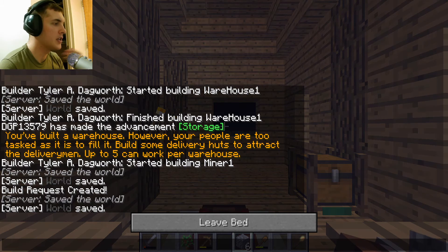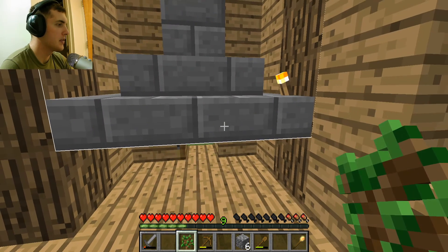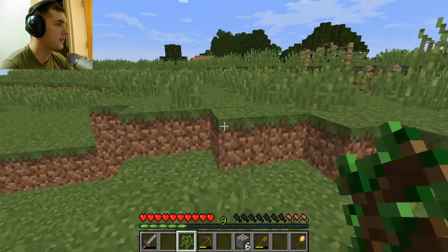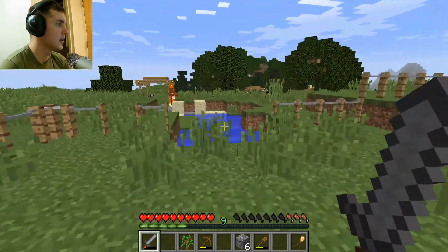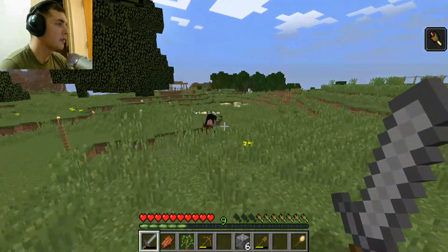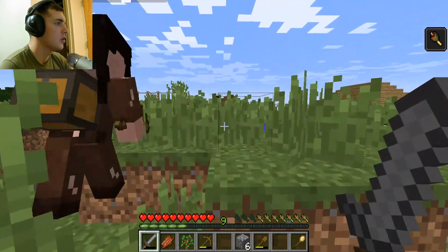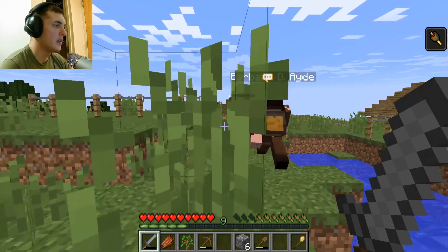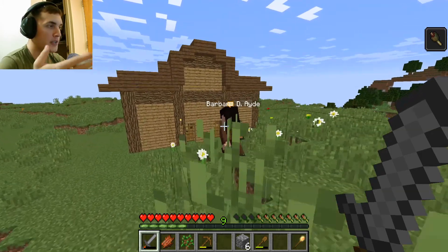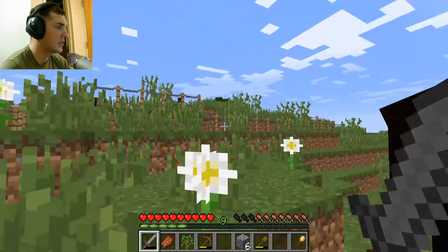Basically all the delivery man does is he goes chest to chest, and every resource that our people collect — she has two axes and she's taking them to the warehouse, because the lumberjack at the moment doesn't need them. Whenever he needs them he's going to request it from her, and then she's going to automatically do it — I don't have to intervene at all. That's why the delivery man is one of the most essential parts to your whole entire village.